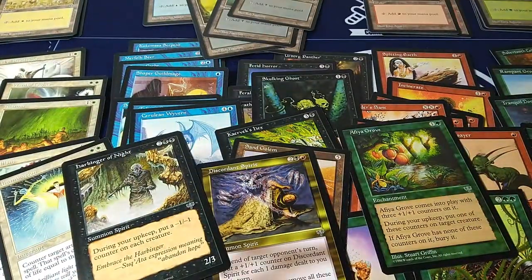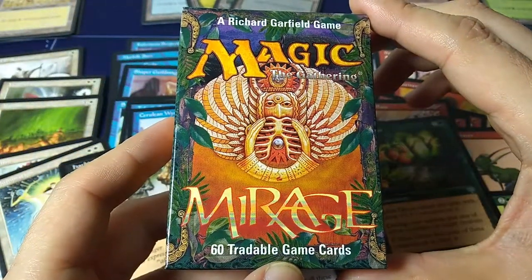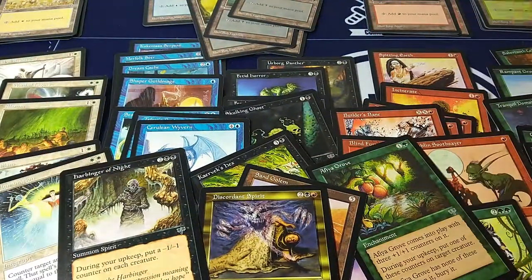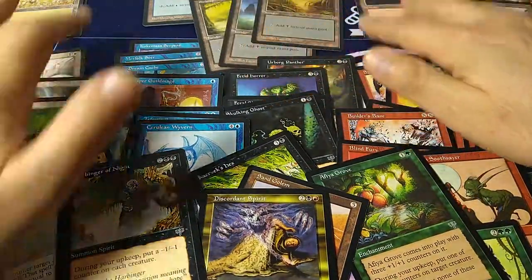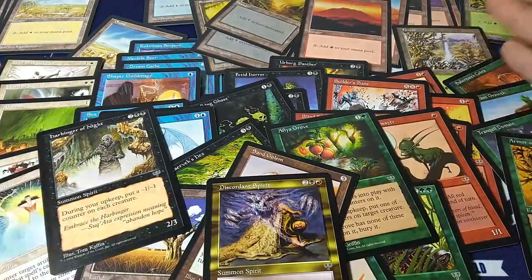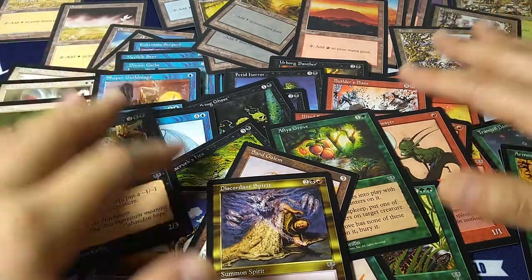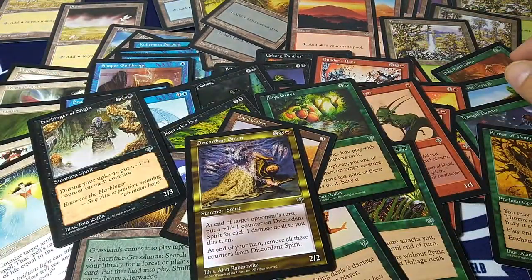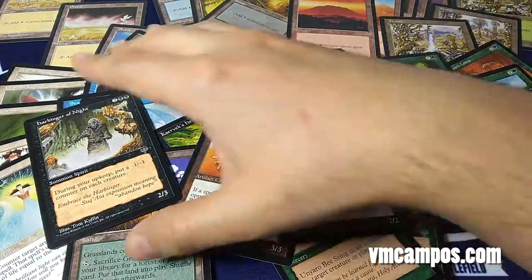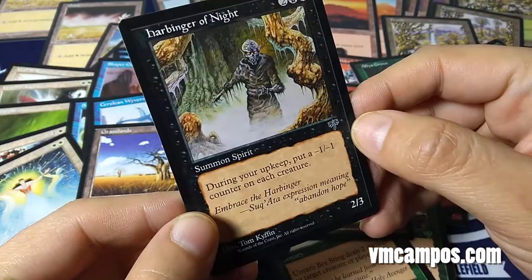So there you go — this is my opening of the Mirage 60-card box. I don't think this is a playable deck at all; they weren't really doing pre-constructed at the time. But it'd be kind of cool to make a deck out of this or just play it as-is and film it — it's gonna be so weird and fun. Be on the lookout for that. This has been VM Campos — be sure to subscribe to get more videos about comics and magic and all that fun stuff. See you next time.